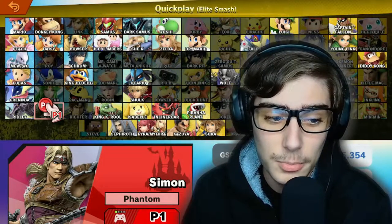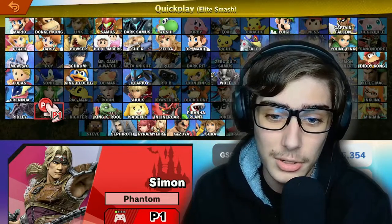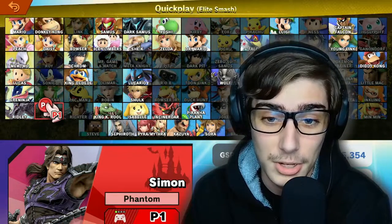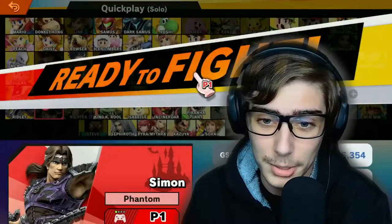Simon's a pretty interesting character overall, but I definitely think in terms of skins, I'd like to go for one that gives more of a desert warrior vibe. This definitely feels like he's about to hunt down some vampires and probably some Elite Smash demons, and maybe kill all of them. So I think we should go ahead and pick this nice, cool, purple-black skin. Let's get right into it.